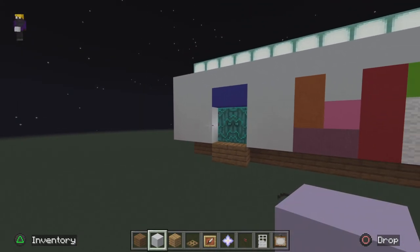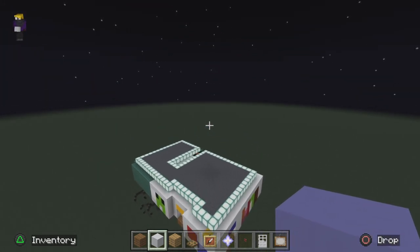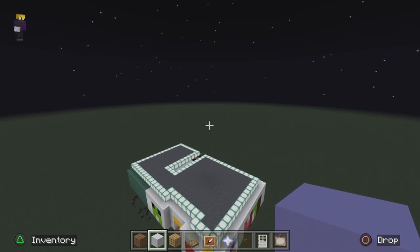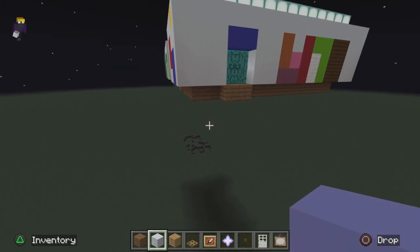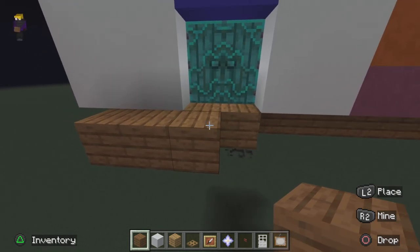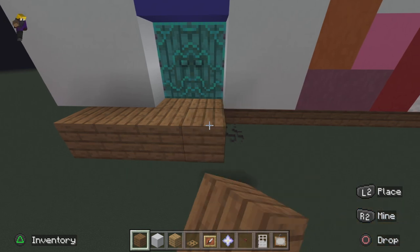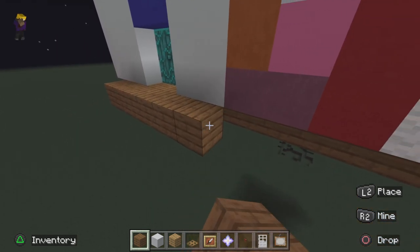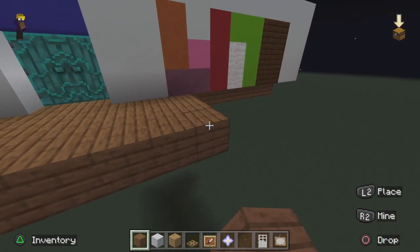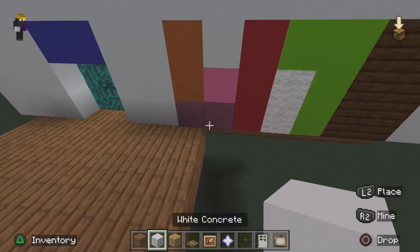Alright guys, now that we've done that, we're gonna do the power room and then finish off part one. The first thing we're gonna do is get our spruce planks extended out here — just like that — and then over here by 1, 2, 3, 4, and then fill this up by five blocks just like that.